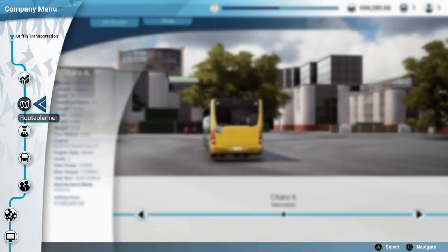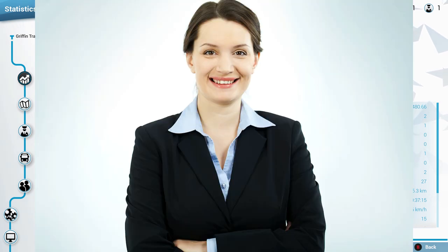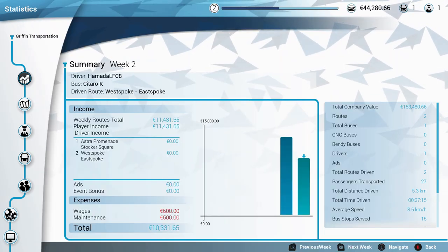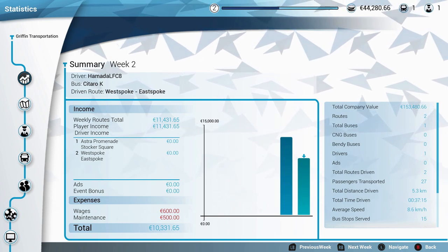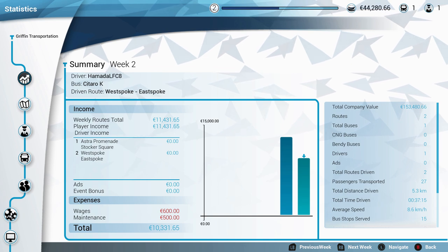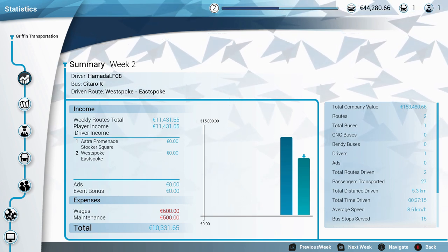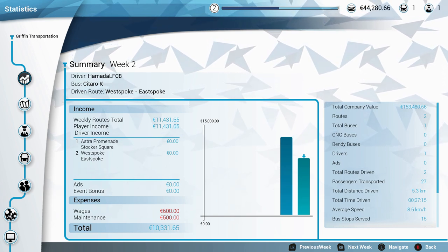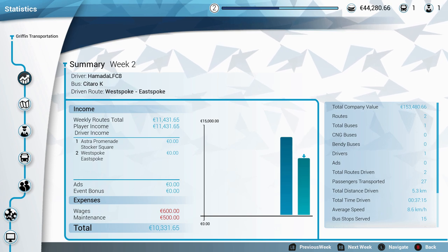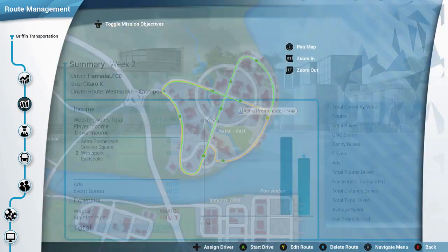Going into our management tab, we can see that our employee of the month, Claudia — don't tell her she's actually our only employee, that's how she won — has been receiving 600 euros in wages just for sitting there. She does nothing for us yet. Let's get a second bus; the 130,000 euros will help. Then Claudia can finally get to work and make some money for us.